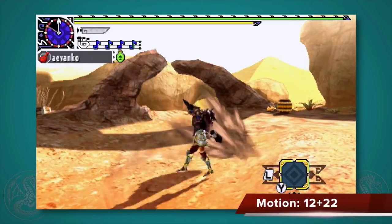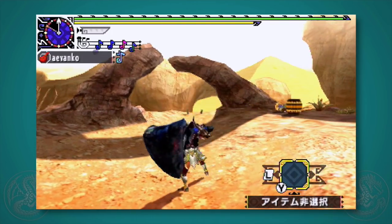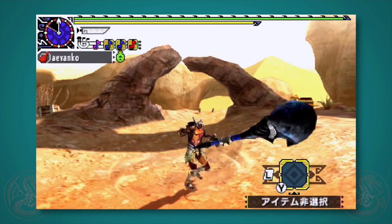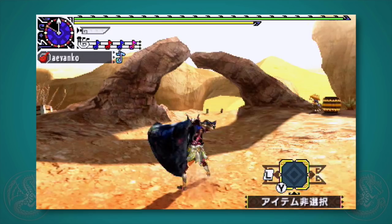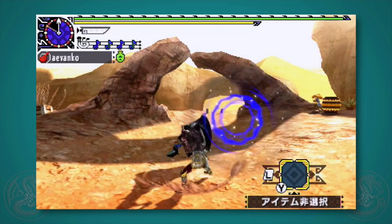Press forward plus A to do a double note swing. It's a pretty weak move but it's made for getting out notes easily. After you start the move, in the middle of the animation press X, A, or X plus A to get that particular note — so it's two notes in one move. Like X button attacks, pressing A in succession will alternate between the right swing and the double swing.